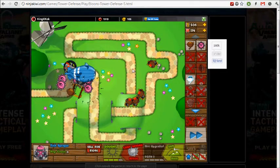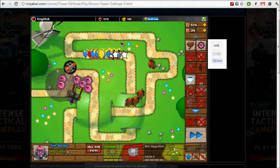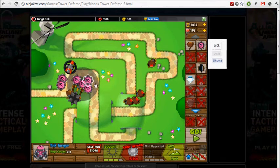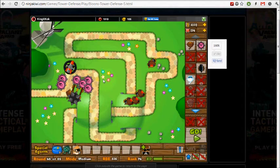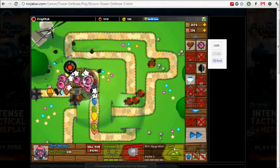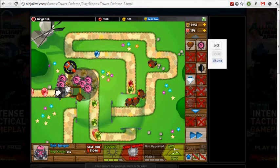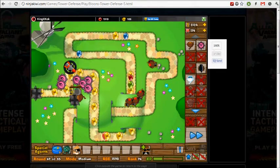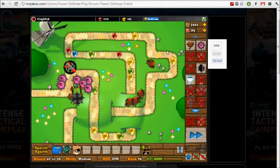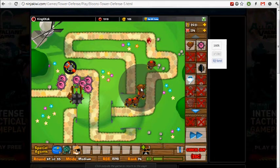The tack sprayer is a really, really powerful attacker of the MOAB, because each spray — like, all 16 of them can hit the MOAB, because the MOAB is so big. At least eight of the spraying tacks will hit the MOAB, and that will deal huge damage. The tack shooter's attack speed is no slouch at all. So yeah, we got tack shooters.